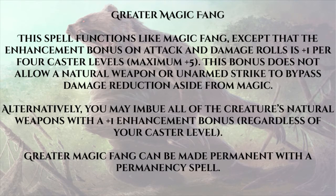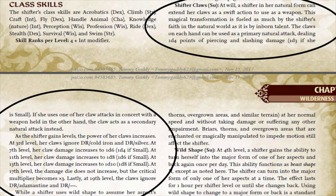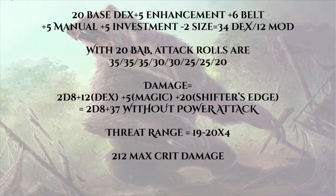The second thing we need isn't an item — it's a spell cast on us with Permanency: Greater Magic Fang. Going this route, we don't have to worry about buffing our Shifter Claws separately; they just straight do a plus-five enhancement bonus to attack and damage. This way we can always keep up with that guy with the super magic longsword. At high levels we can also break Barbarian DR. So if our Shifter begins play with a Dex score of 20, a plus-five enhancement bonus from permanent Greater Magic Fang, plus six from a Belt of Physical Perfection, plus five from a manual, plus five from investing in Dex as we level, minus two from size in Bear form — we're looking at a Dex score of 34, which is a plus-12 modifier. A full attack action before any party buffs: three attacks at 35, two attacks at 30, two attacks at 25, and a single attack at 20.